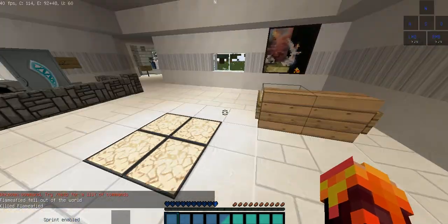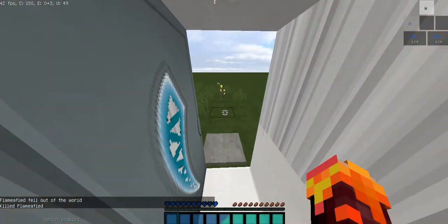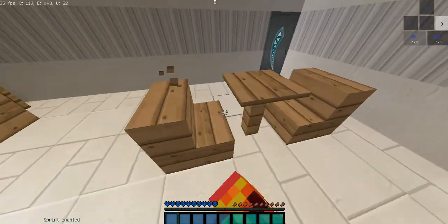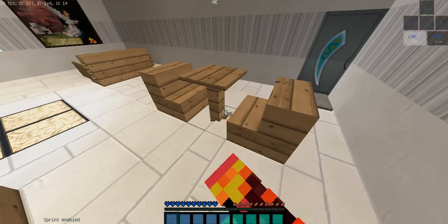All right, so here's a door, an iron door. These are stairs, a pressure plate, and a fence.